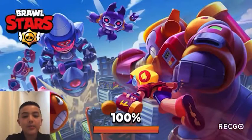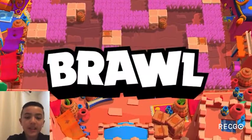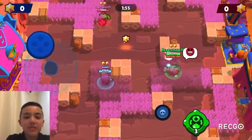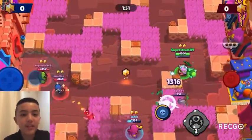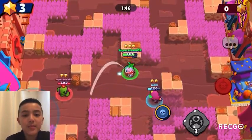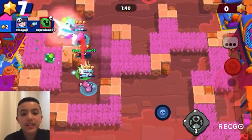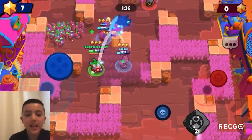At number 3 we have Mr. P, gaining two spots. Mr. P counters throwers, his porters are really annoying and waste enemy ammo — which is really important — and because there are a lot of walls he can use them to his advantage and basically act like a thrower.